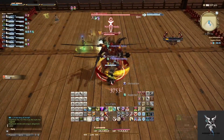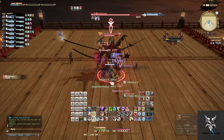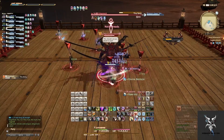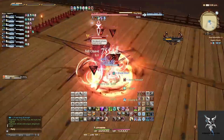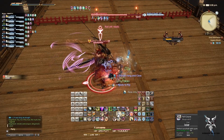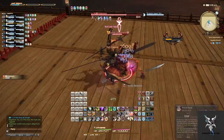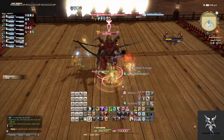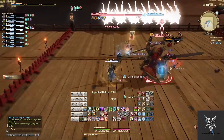You can position yourself very close to other party members with the initial explosion, and this should leave small openings where the donut AoEs are afterwards. When he casts Tiny Song, everyone will want to group up. If you are not near other party members, then you will be affected by the Minimize effect, reducing your damage to pretty much nothing.